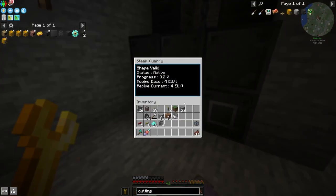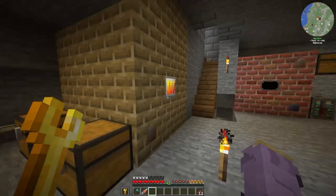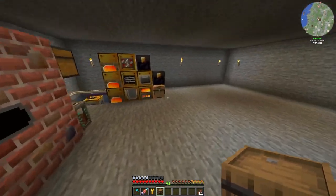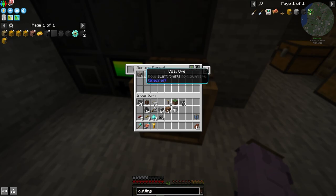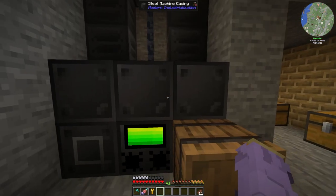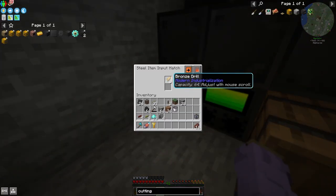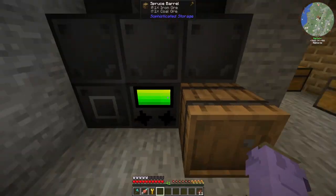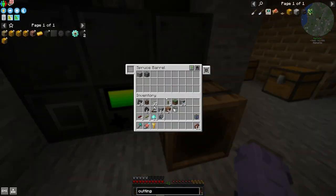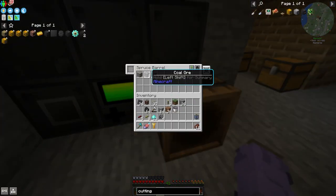If I just throw these drills in here, it should start working immediately. Perfect. And if we throw a chest on here with auto export on — we can just upgrade it in the future with the stack upgrade, we're only going to get a certain amount of ores anyway. Look at that, it's already working — it's given us coal and iron. From what I read, this guy just generates it similar to the laser mining drill, so biomes aren't important, it is just the drill itself. The gold drills will actually mine nether ores in the overworld as far as I can tell. We just got tin and another piece of coal.